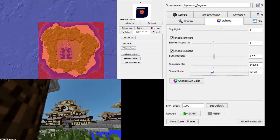The sun altitude is how high or low the sun is. For this example, I think I'm going to have the sun about here. The sun color will determine how the shadows go, so if you want a sunset, you might want to go to a red.